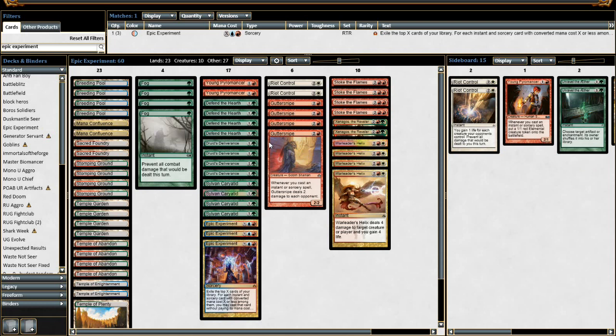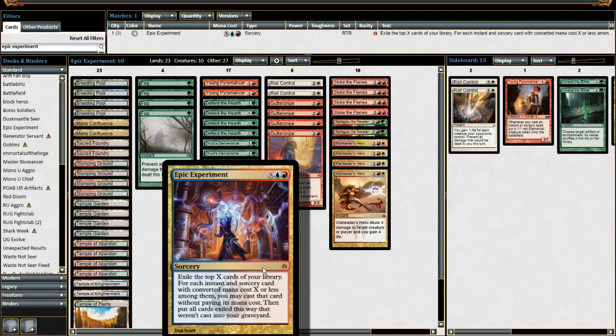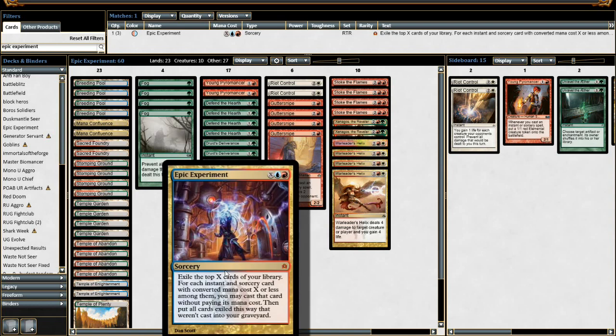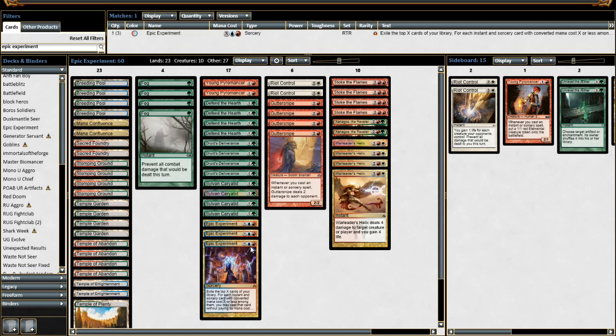In the past, Epic Experiment has seen play in Storm. It's not unheard of to generate an insane amount of mana and then Epic Experiment into Grapeshot, casting all the other mana-producing cards along the way. Someone will eventually go back to that route. One of the problems with Storm is getting locked down by Thoughtseize or suffering a bad draw, but Epic Experiment can recover from that — even a few rituals into Epic Experiment lets you cast it for around seven, hit Past in Flames, generate more mana, and cast everything else in the graveyard.